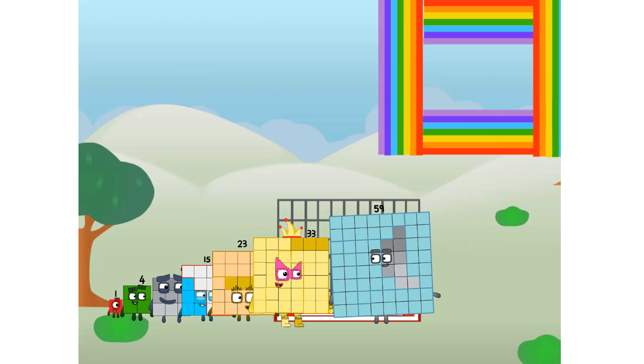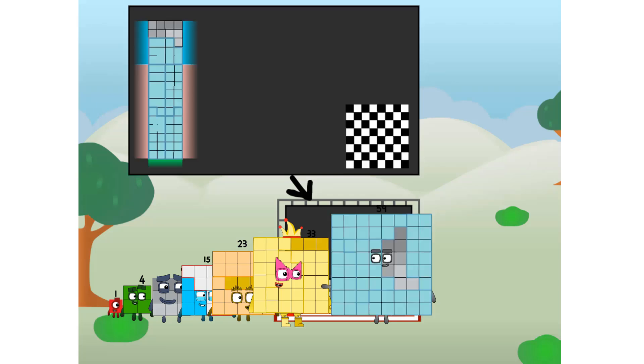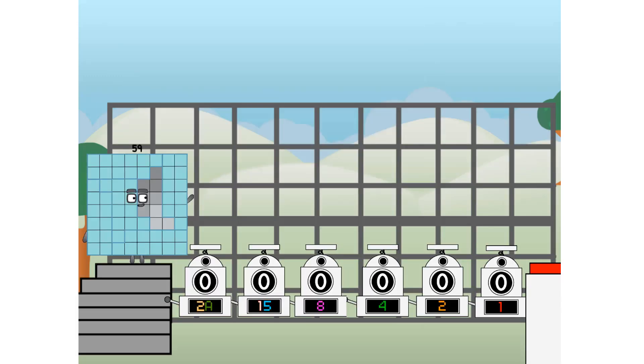There you are! This way — I've got so much to show you. I am 59, and I can be a strong square, a chessboard, a super rectangle, 8 octoblocks, or even a super cube. But today I want to show you a little trick I call binary boosters.